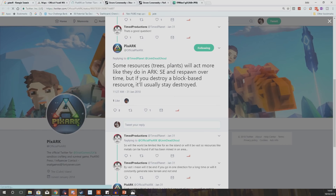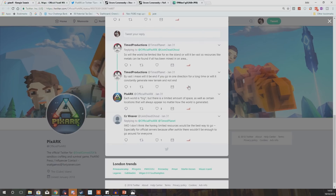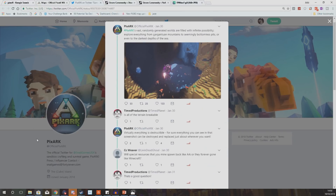To clearly answer the question about whether stuff will respawn: from a tweet a couple of months back, they've said that some resources like trees and plants will act more like they do in Ark Survival and respawn over time, but if you destroy a block-based resource it will usually stay destroyed. They go on to say each world is big but there is a limited amount of space, as well as certain locations that will always appear no matter how the world is generated.